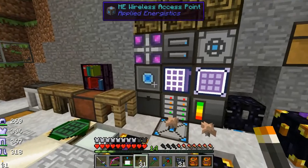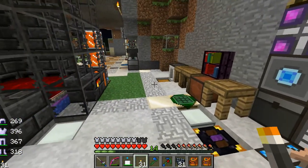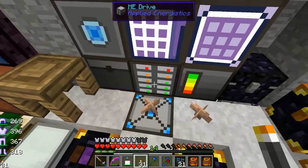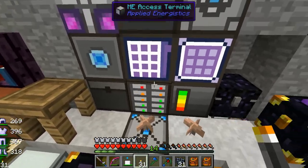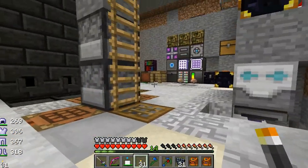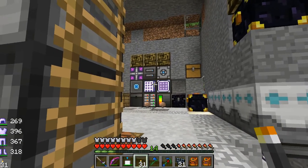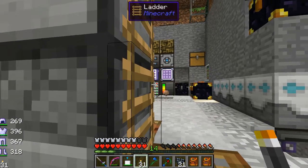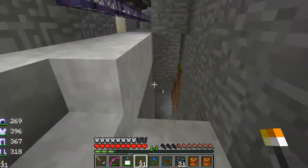The next thing to show you is what I did with all the armor and tools from the mob system below. The problem with putting them into ME drives is they don't stack at all, and each drive only holds 63 kinds of items — so you could only hold 63 pieces, not using nearly their capacity. Wooden chests actually still work out just fine as storage for these.